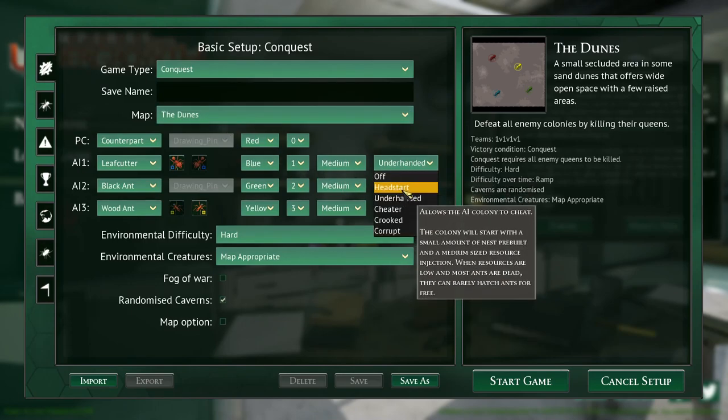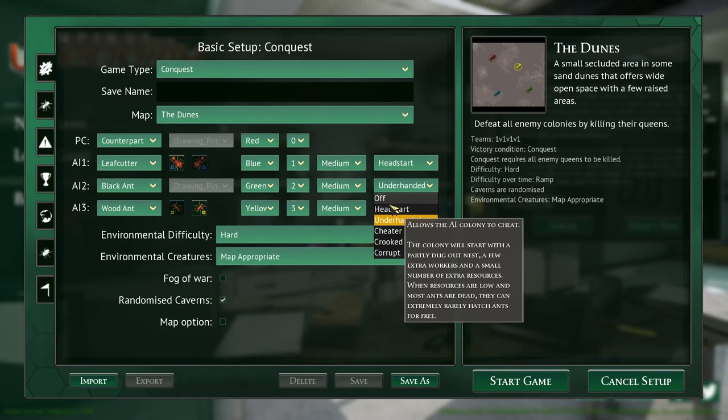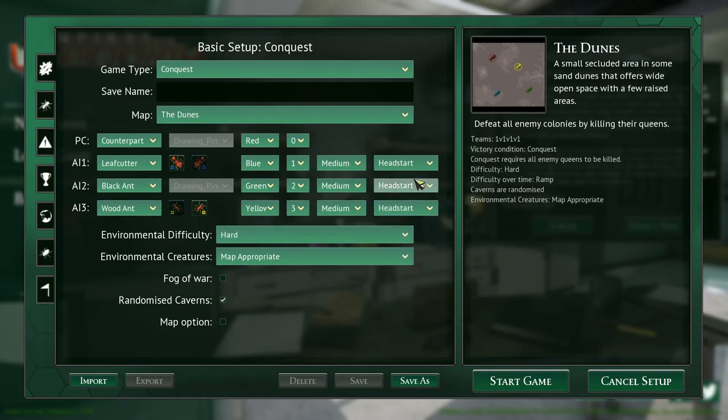Should we give them a head start or switch it off? I'm tempted — if we switch it off we might just end up owning them. Let's give them a little head start and put them all on the same colony, so it's going to be three versus one. Then I'm going counterpart and I'm just going to build the media army ants and the major army ants. The trap jaws and slave makers will be left alone.